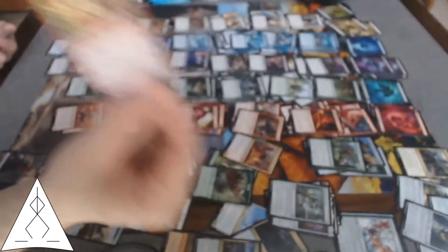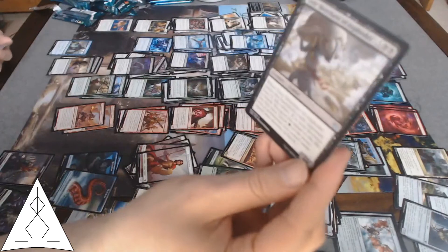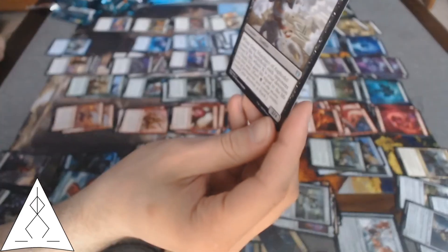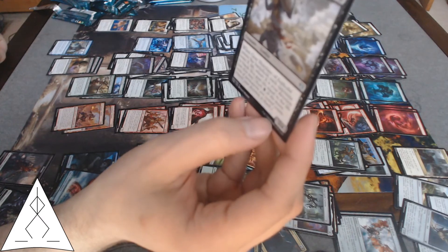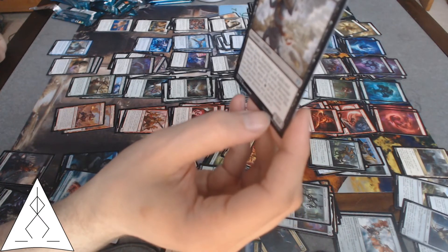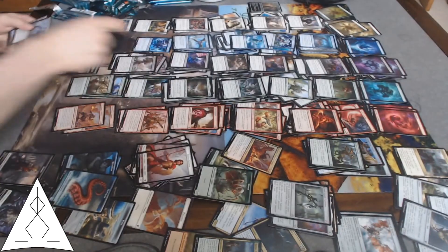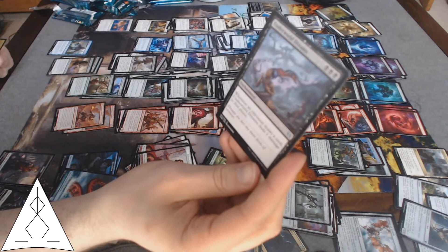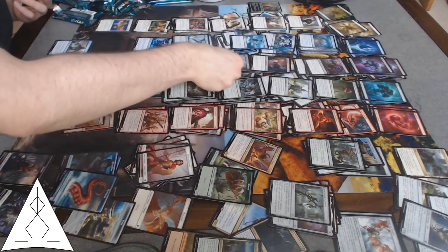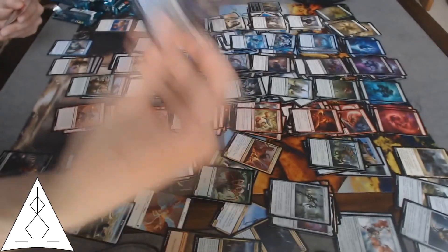Impending Doom — a risk, but could be fun. Gray Merchant of Asphodel — let's see, each opponent loses life equal to my devotion to black and I gain that much life. Pretty good. Underworld Dreams — whenever an opponent draws a card, deals one damage to them, and it's pure devotion. Might give me a double hand disruption engine.